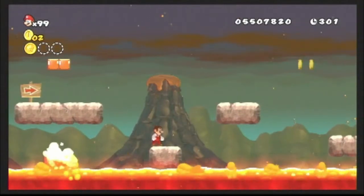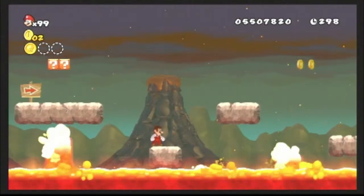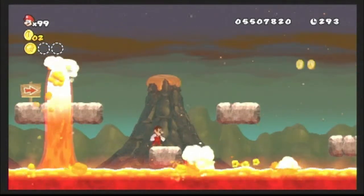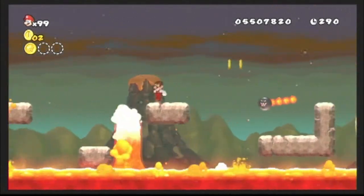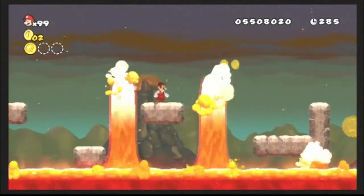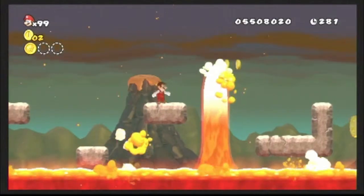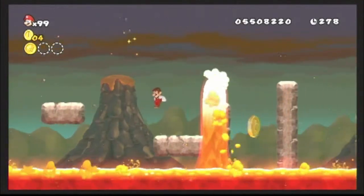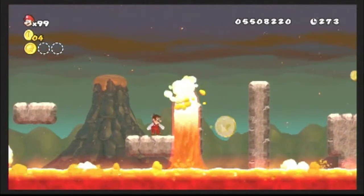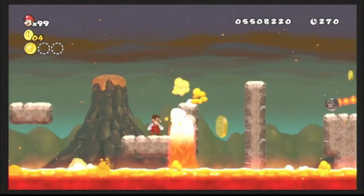Those guys are here to complicate things, but really, World 9-6 is not a hard level if you're patient. It requires patience and being able to position yourself correctly, and don't be hasty when making your jumps. You have to watch the platforms carefully — the ones that go in and out of the lava — to make sure that you don't meet a fiery fate.